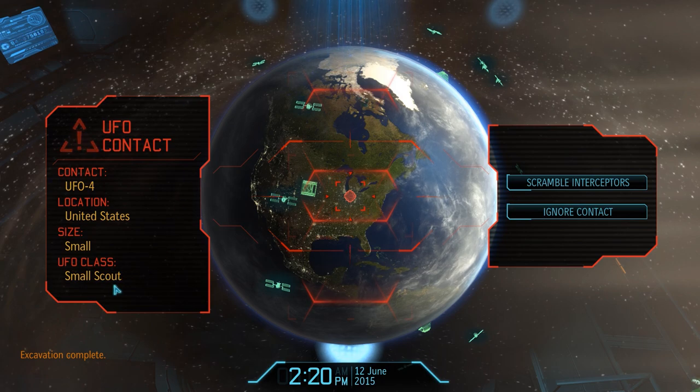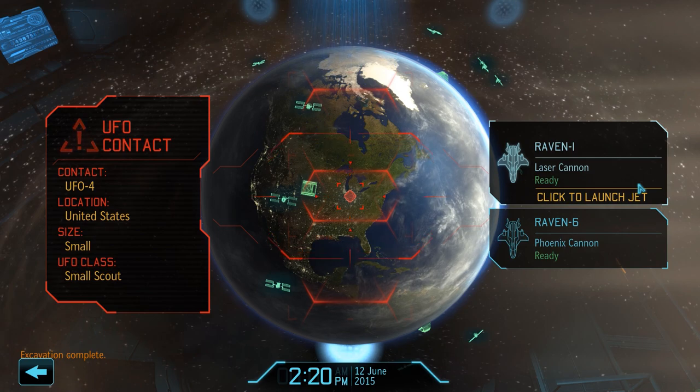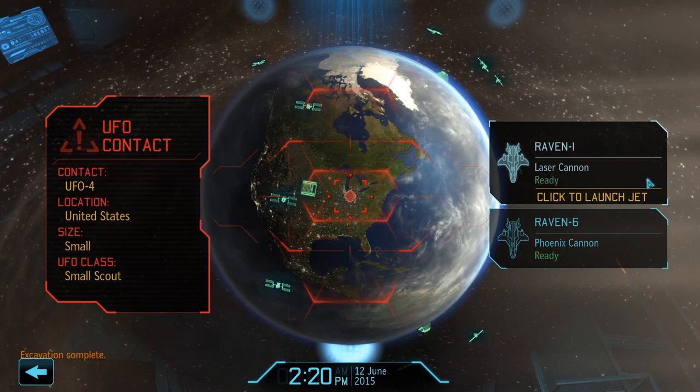Just as the excavation finishes, we make contact with a small UFO. Our interceptors have been upgraded as well, so this one should not be too hard to take down. Let's see that new laser cannon in action.